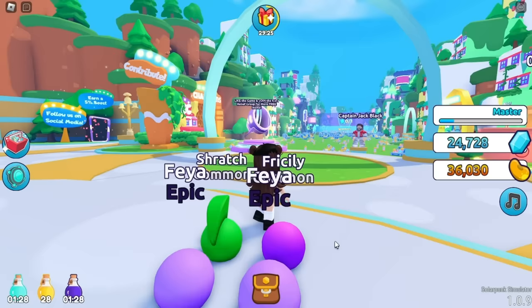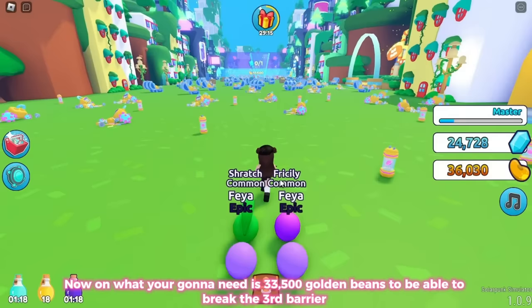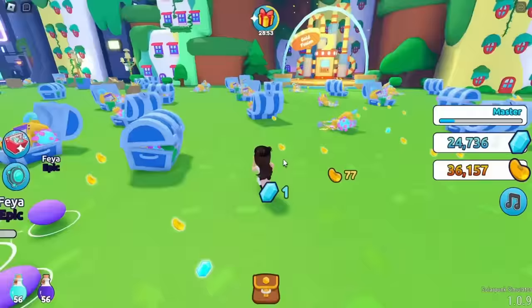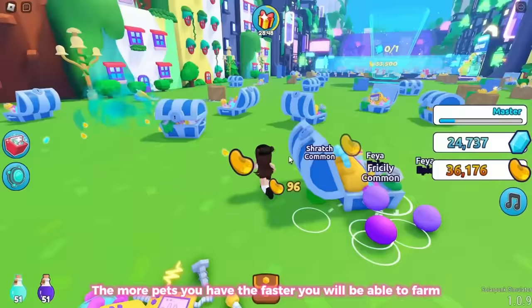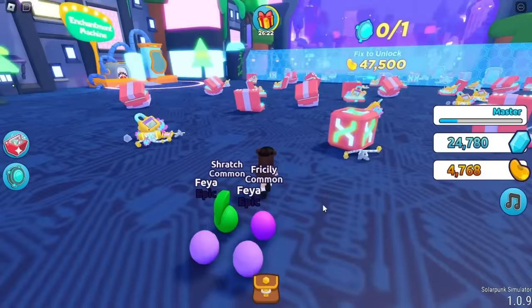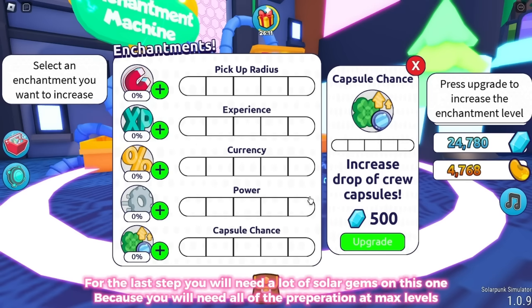Search up Solar Punk Simulator, created by Kids Relief. You'll need 33,500 golden beans to break the third barrier. This works like other simulators — farm by clicking scattered items to get beans and gems, and the more pets you have the faster you farm. You can also redeem rewards for golden beans and gems. Once you break the barrier, go to the enchantment machine. For the last step you'll need a lot of solar gems, as you'll need all preparations at max levels.